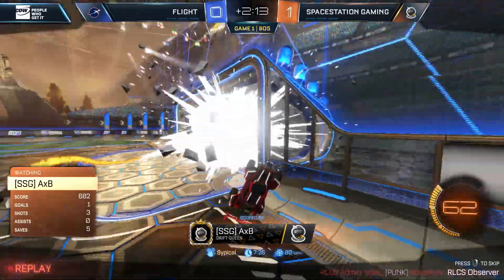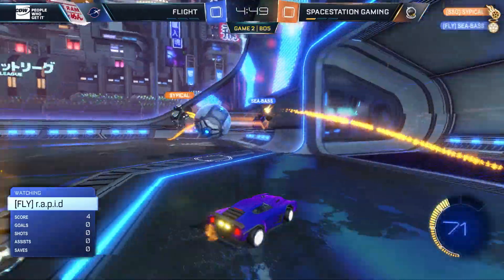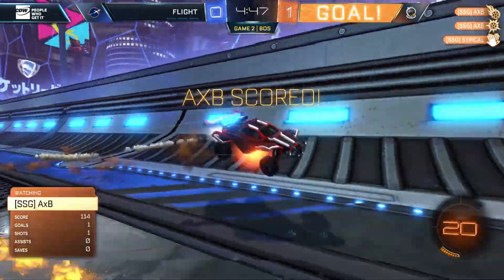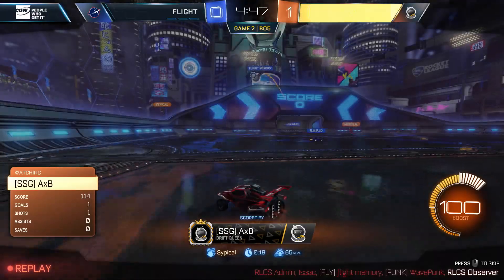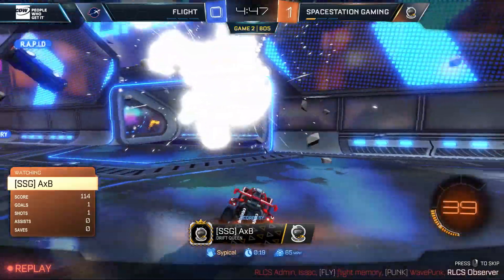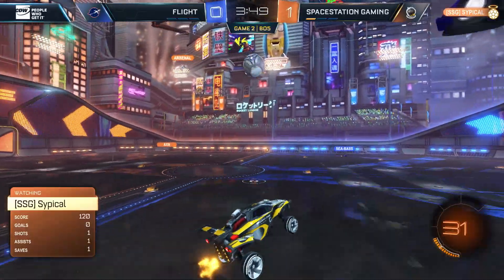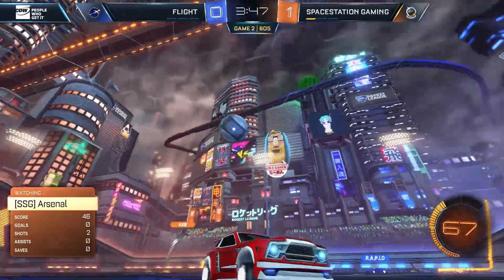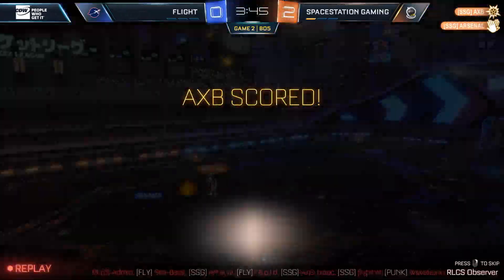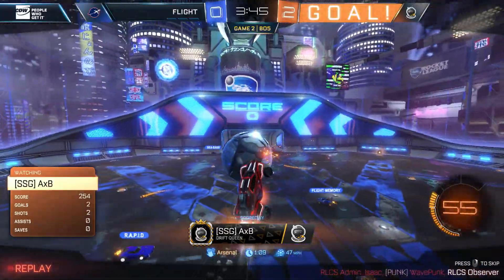Cypical controls it in the corner for AXB — they just got to put him away. In the beginning of game two, AXB picks it up off a defender, puts it up for 90, and they've got the lead. Cypical continues that trend with a beautiful challenge off the goalkeeper, back towards Cypical. Arsenal looks for the counter — a nice interception from Rapid, but AXB quickly up. Cypical holds Seabass to the side and AXB scores: 2-0 now for Space Station.